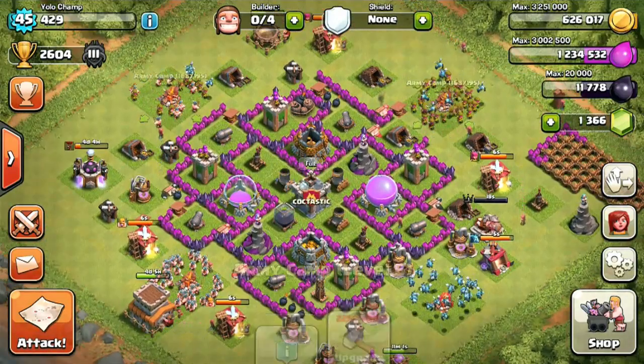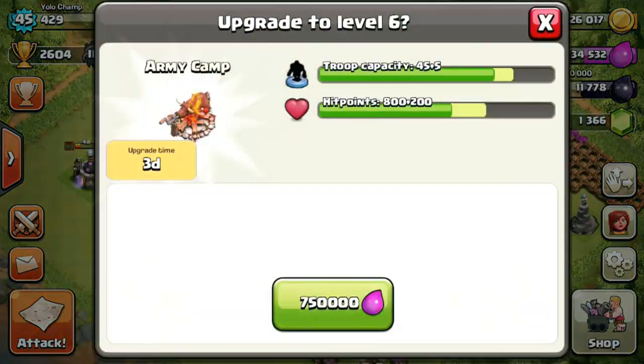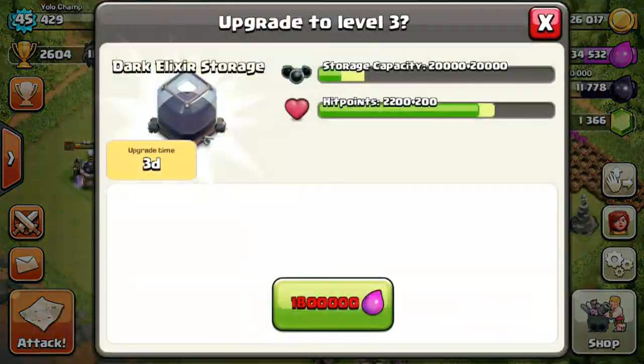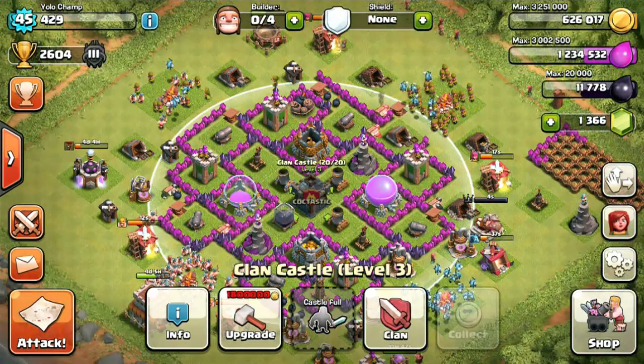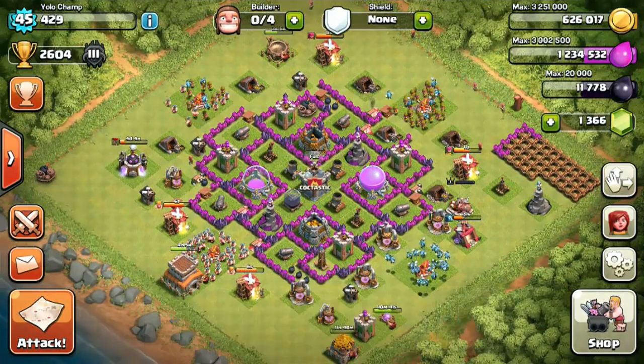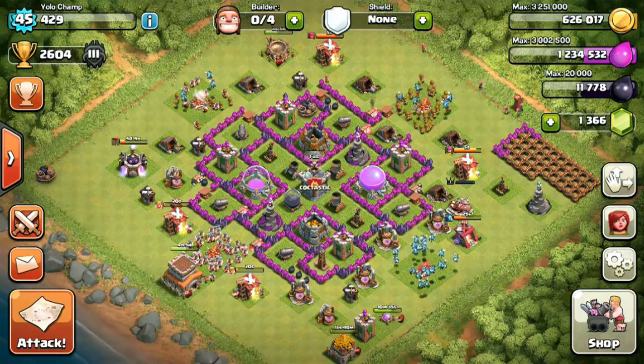I'm not going to be sitting half an hour a day looking for an exposed townhall — I'm going to be dropping down and looking for fools with full collectors and full pumps. I also need to upgrade my dark elixir storage to level 3 and definitely upgrade my clan castle to level 4, so I have quite a workout ahead of me.